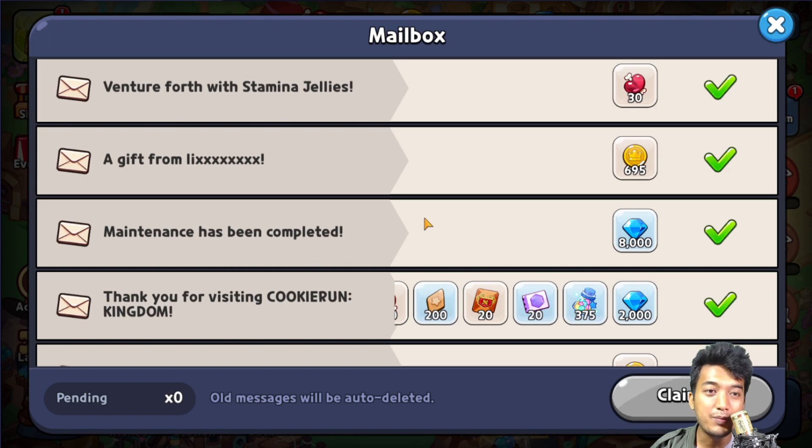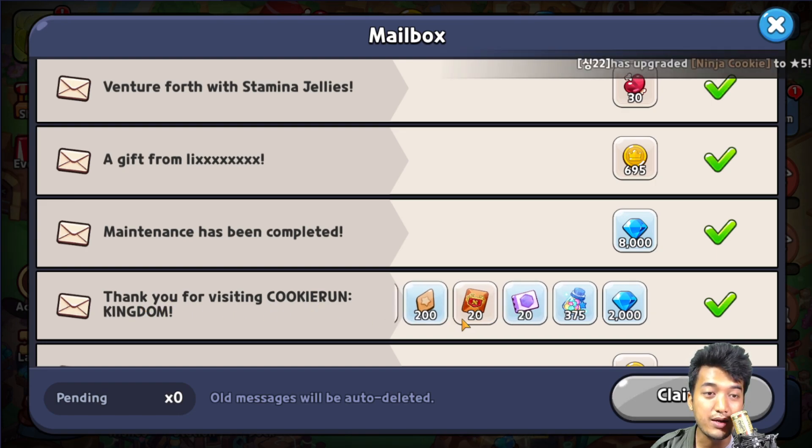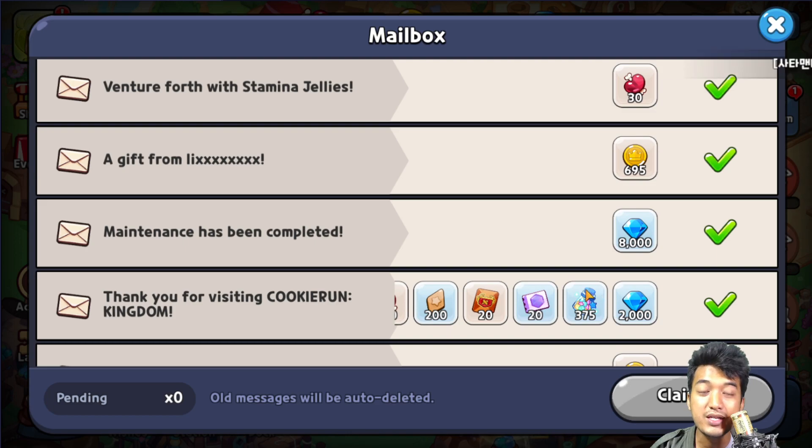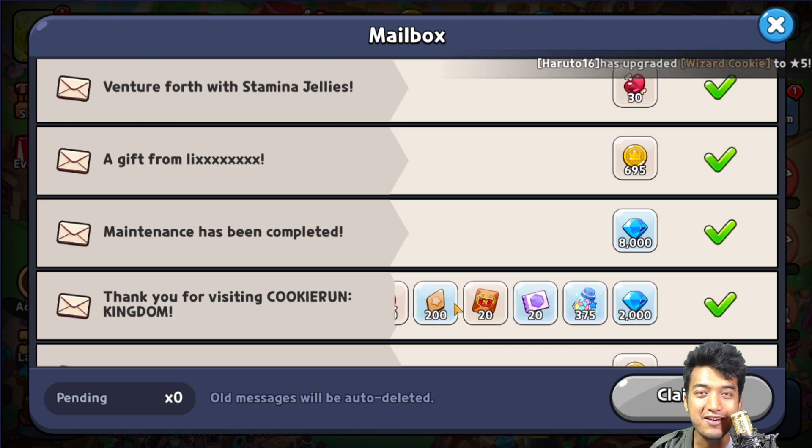Just look at this guys — maintenance has completed and it has given us 8,000 crystals right over here. And there's also a thank-you reward providing an extra 2,000 crystals, 375 EXP gel, 20 treasure tickets, 20 arena tickets, 200 toppings, and 200 stamps. Oh my god, that's a lot guys.